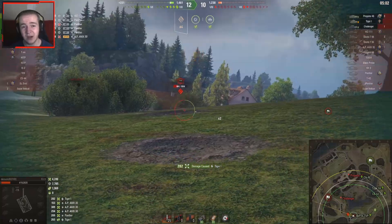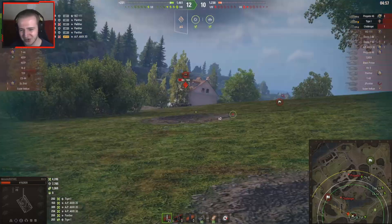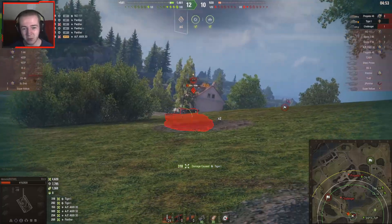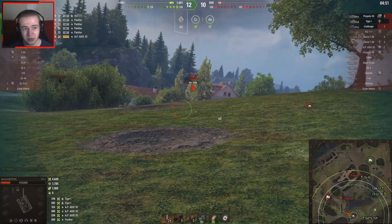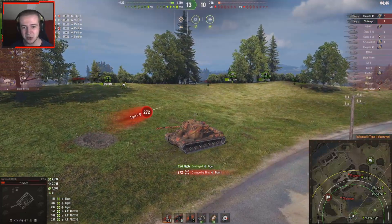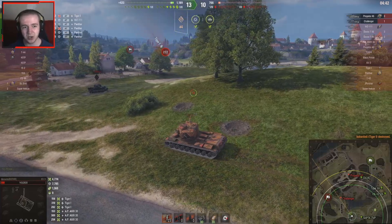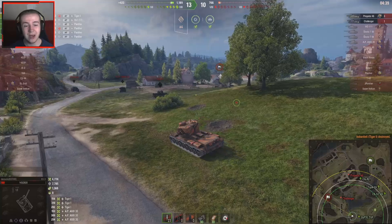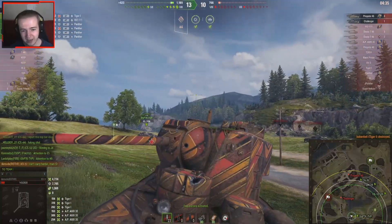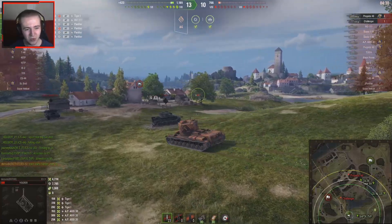With five tanks left on D's team it does look like they have a chance to win. They're two tanks up but only 200 hit points up, so they can't go in recklessly. Most of D's team are one-shots, with only the CS52 Lis being a two-shot for the Challenger and Progetto. D takes out the Tiger, getting hit right into the radio operator's cupola — the R2D2 — in return.